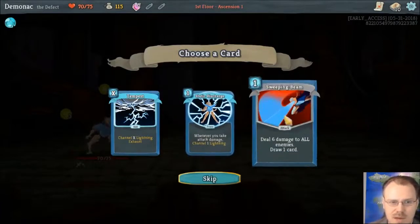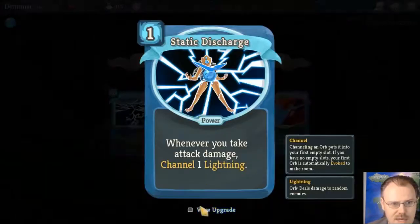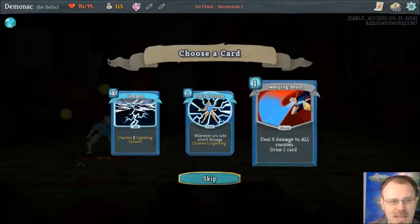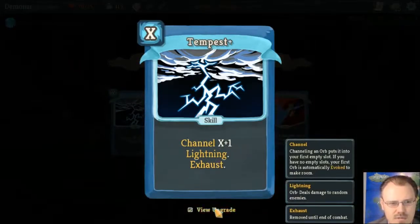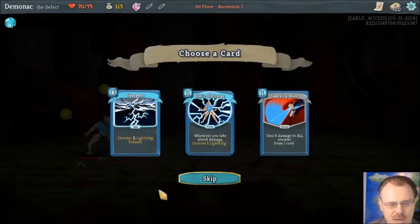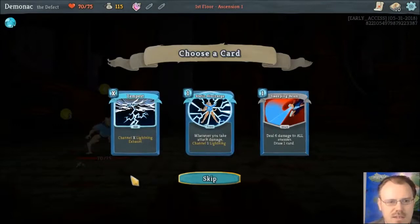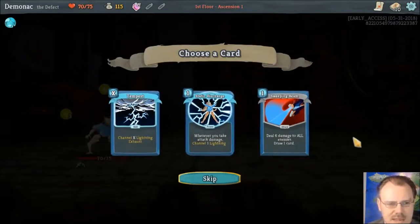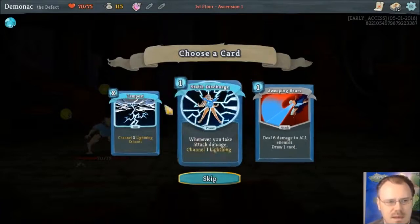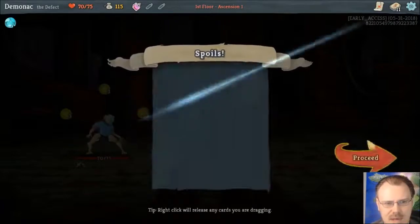Or there's Sweeping Beam, which does six damage to all enemies and draws you a card. That's pretty sweet. Sweeping Beam upgrades to nine damage. Charge upgrades to channel two lightning whenever you get hit — that's kind of craziness how your orbs start going off. And Tempest upgraded would be X plus one lightning, which is awesome. Those are all excellent cards when upgraded. I've never played this character before, I've just seen Quillateen play it. They're all an improvement to my deck at this stage.